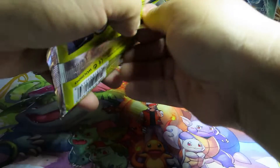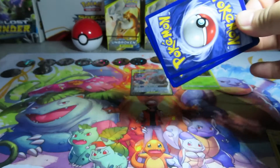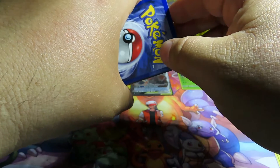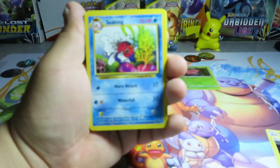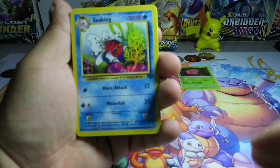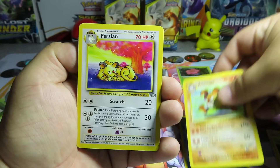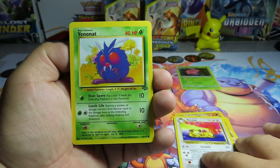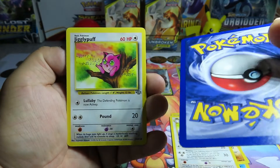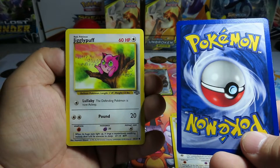Here it is - let's open this Jungle booster up! I don't know the card trick - I think it's three from the back. A Seaking, a Primeape, a Persian, a Venonat - god these cards are thick! They are thick and they are well made. Check the centering out on these - centering looks a little off.